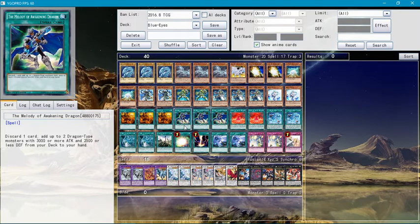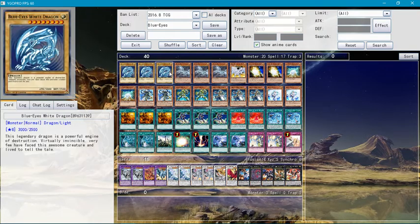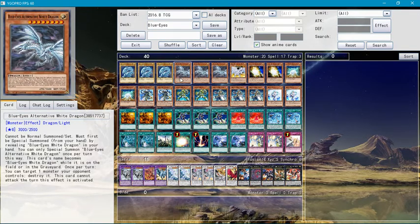Melody of the Awakening Dragon — discard one card, then target two dragon-type monsters with 3,000 ATK or 2,500 DEF. You usually want to target a Blue-Eyes and another Blue-Eyes or a target dragon for those, because you can immediately special summon them.